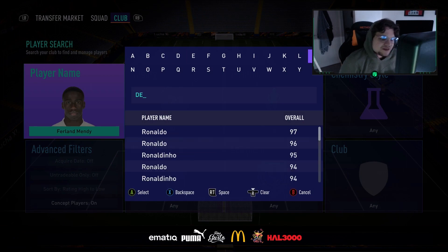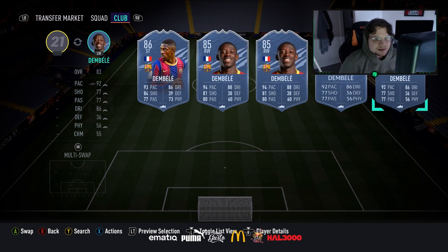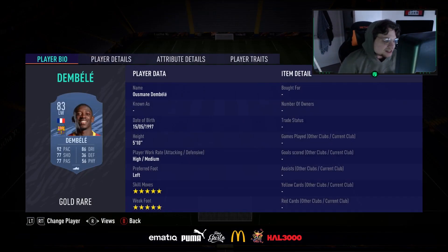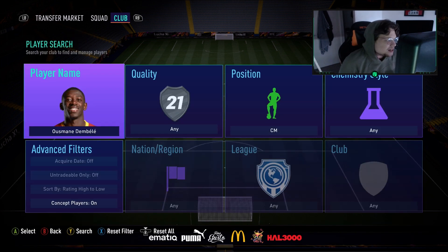Into the left mid role, using that French La Liga link, we've got Ousmane Dembele — the luxury of five star skills and five star weak foot. Five foot ten, high/medium, left foot, 92 pace, 77 shooting, 77 passing, 86 dribbling. The chem style I'd use is Dead Eyes — the one I used with Neymar early on. Phenomenal player.